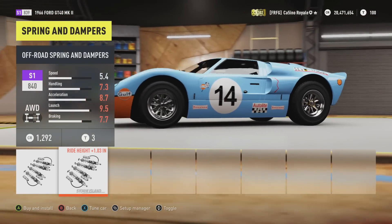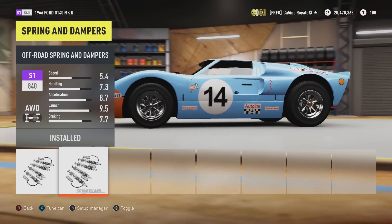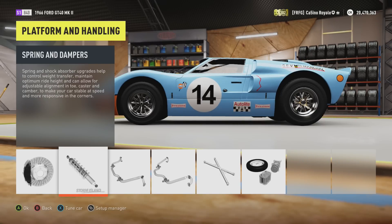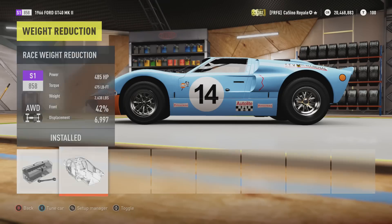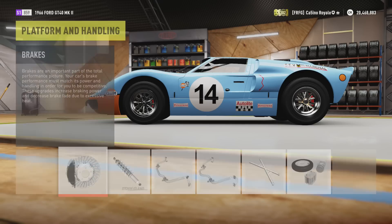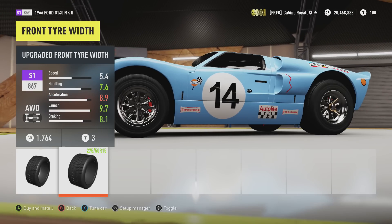We've got nice short gear ratios and some off-road suspension. Still not going to be a particularly high amount of ground clearance — this may be one of the lowest cars we've had on this series — but I'm hoping it's going to be enough to survive the jumps. The concern with the GT40 is not really going to be speed; these cars are bloody fast. With weight reduction at 2600 pounds, we're lighter than the Countach — 485 horsepower, 475 torque, just from standard.